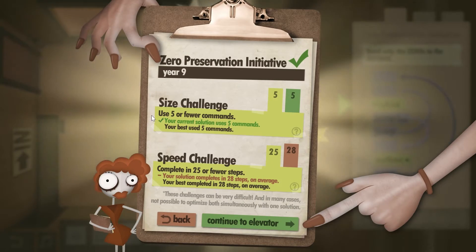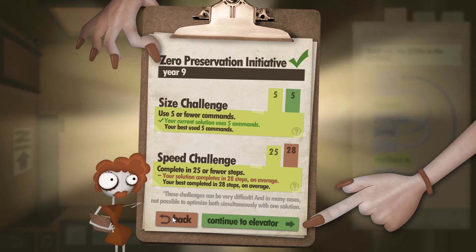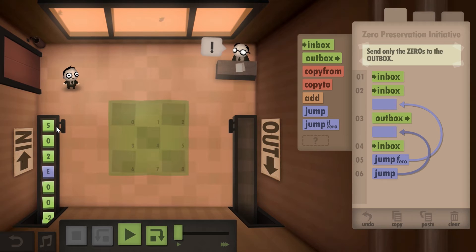Unfortunately, even though this gives you the size challenge it doesn't give you the speed challenge. So you can actually optimize this a little bit. If you want to get the speed challenge, you need to realize that the first number here is always non-zero. This will actually give you the highest possible speed.